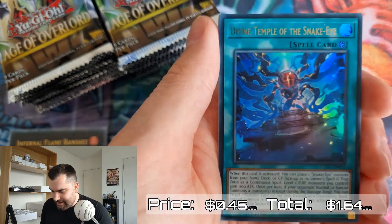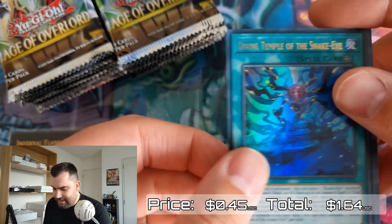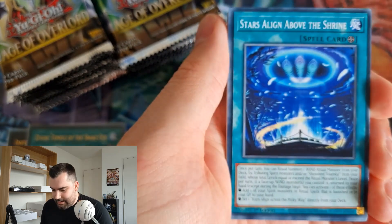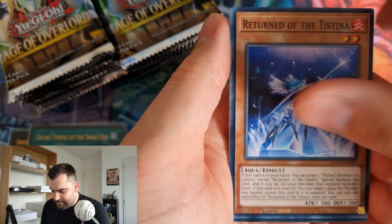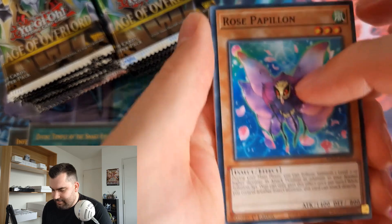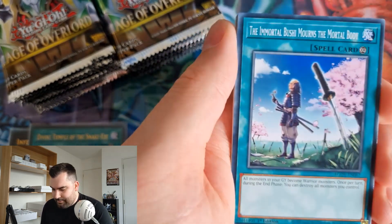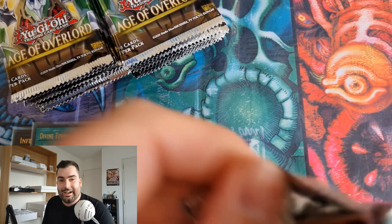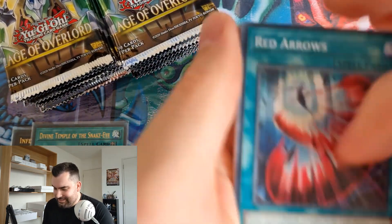Oh, we got a Divine Temple of the Snake Eye ultra, back to back! The decks I played were: Frog Monarch Heroes round one, Vayu Turbo round two, Psychic Zombie Synchros round three, Earth Heroes round four, Earth Heroes again in top four, and Oppression Wings in the final.